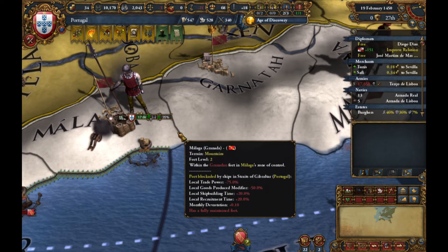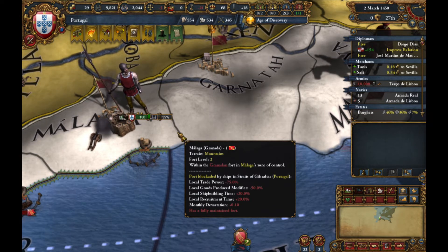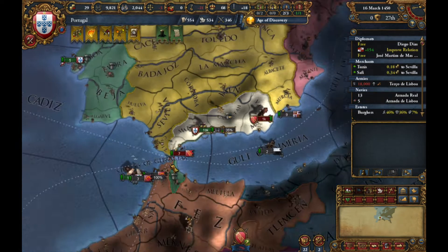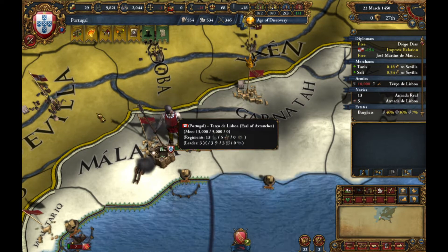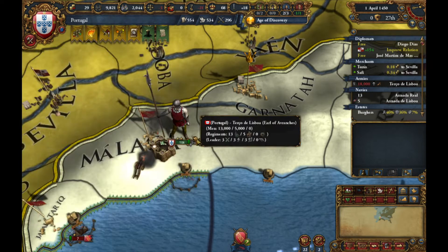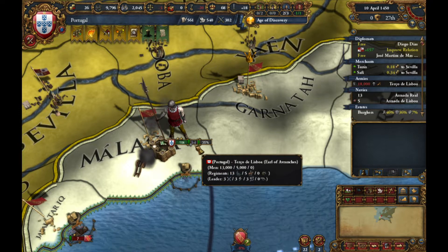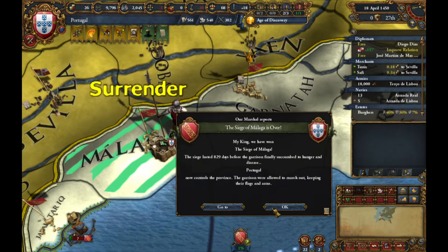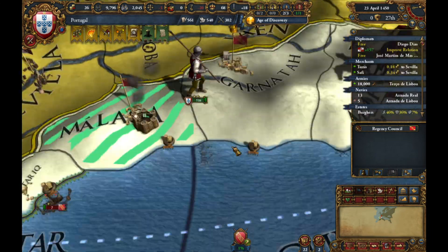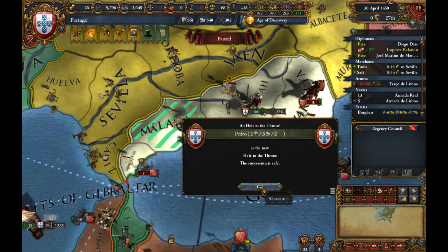We're gonna hit up the Caribbean islands because that's where the money is — and then Brazil. While we do that we're also going to grab the Cape of Good Hope, because all the trade goes through the Cape so we're gonna rush there. It's been like five years on this fort — we need to take this right now. Break this fort down! Lucky — yes!